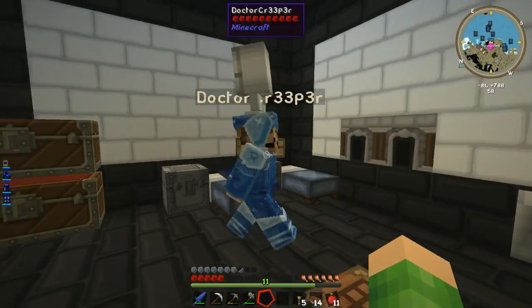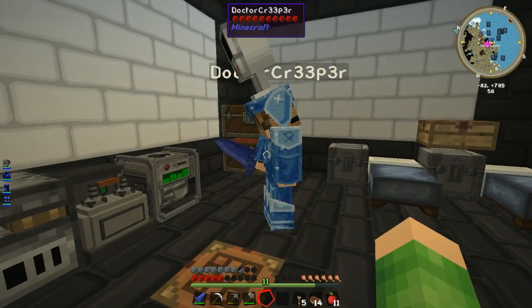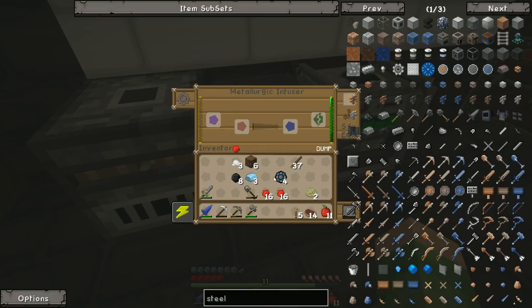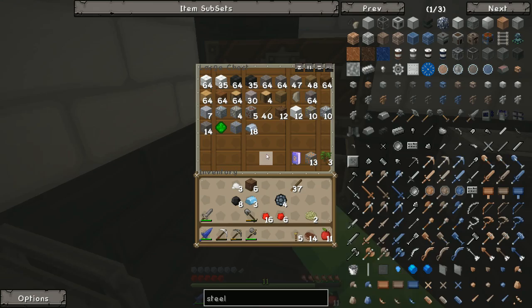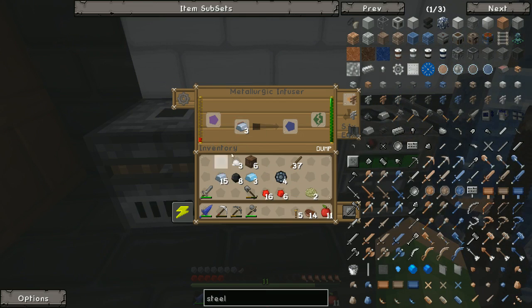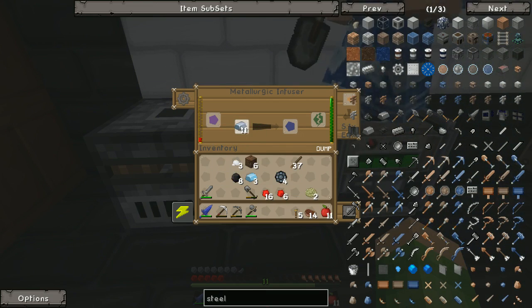We need to make some more enriched alloys. You need to make some steel for me. Yes, I need to make some steel. Before you do that though, let me quickly just chuck a little bit of redstone in the metallurgic infuser so I can fuse this and get some more iron going. There is some iron in the chest somewhere. Let me just quickly make some more of these enriched alloys. I'm going to make quite a few because we'll probably need them at some point.